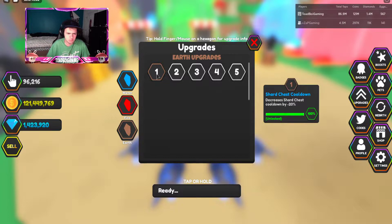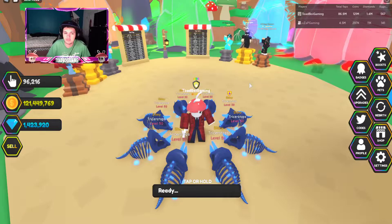Then there's the earth upgrade which gives you a shard chest cooldown reduction, treat dispenser cooldown, more chest rarities so you'll be able to get more stuff from chests, better treats, and finally more rewards - so you have a chance to get 2x the rewards.